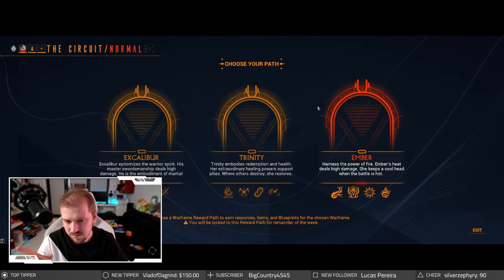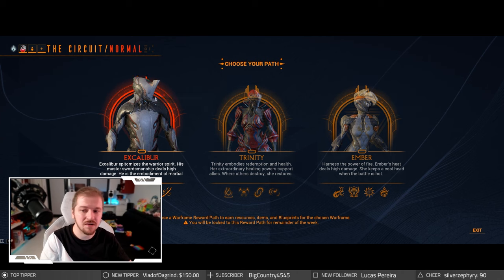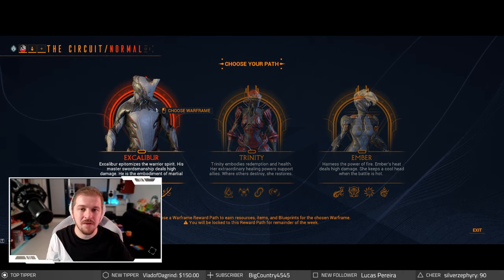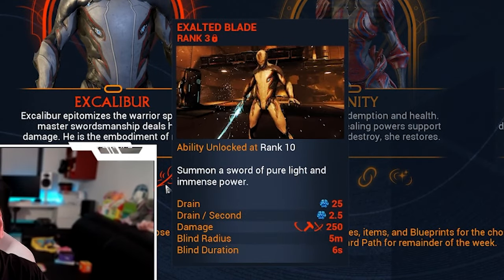For the normal rotation, you've got Ember, Trinity, and Excalibur. Excalibur is a starting frame — a whole amazing channel went for Excalibur; I went for Excalibur too because I asked my friends what the melee option was in this kind of game and they said Excalibur. I'm not sad about that pick. Nowadays though, Excalibur gets a little bit boring fairly quickly. Most builds revolve around his Exalted Blade — a cool energy blade that cuts through everything.